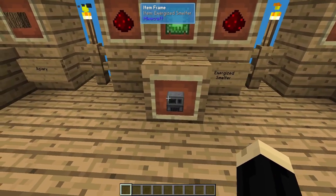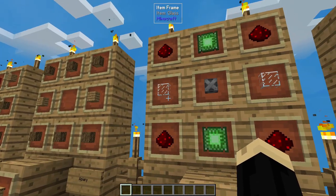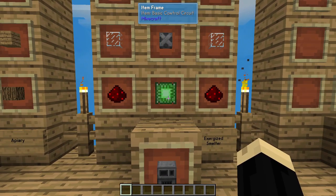The last thing you're going to need is an energized smelter. A smelter is going to be four redstone, two glass, a steel casing, and two basic control circuits.